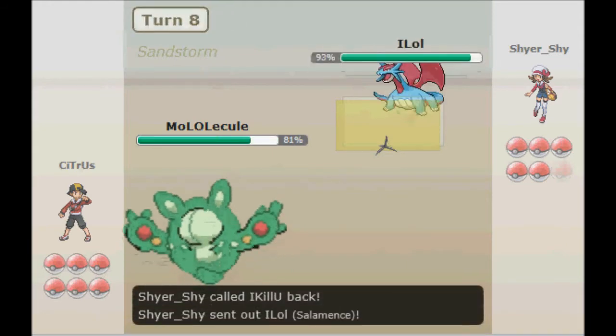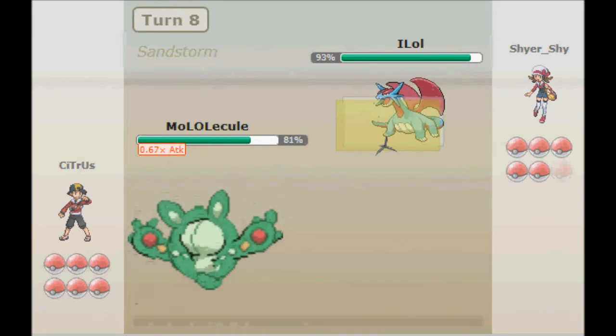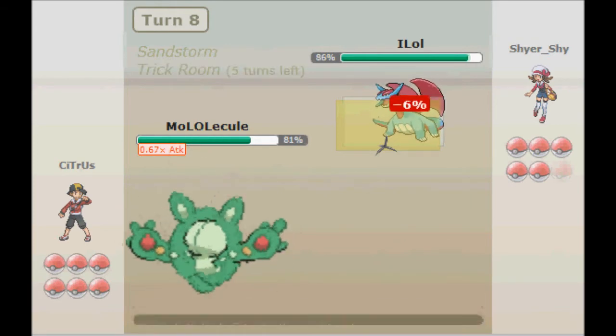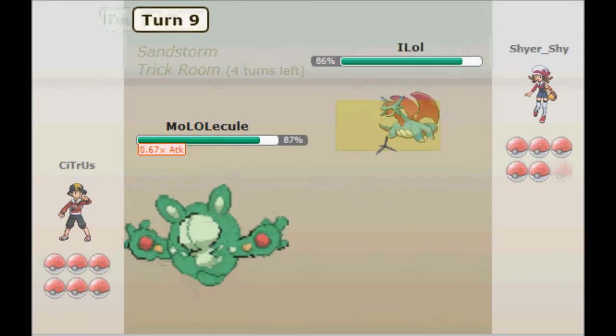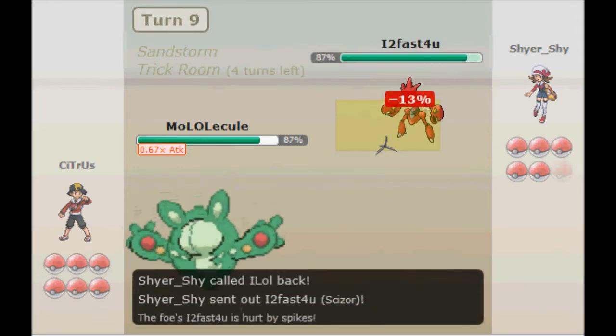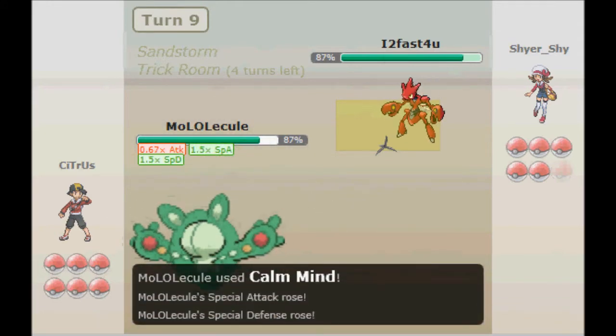He goes into Terrakion. I switch out into Reuniclus to take a Close Combat. As he switches back into Salamence on the following turn, I go with a Trick Room. And here I'm going to set up Calm Mind as he switches into Scizor. He takes some Spikes damage.